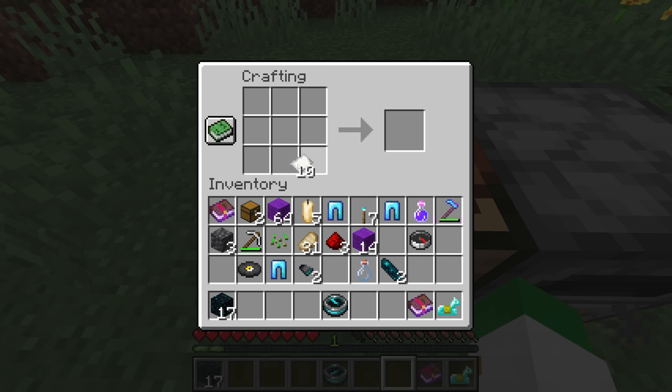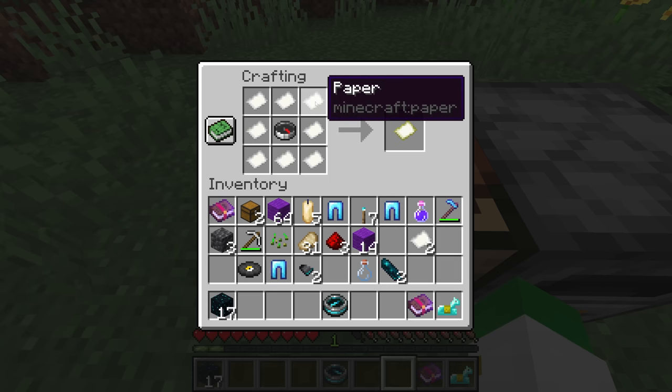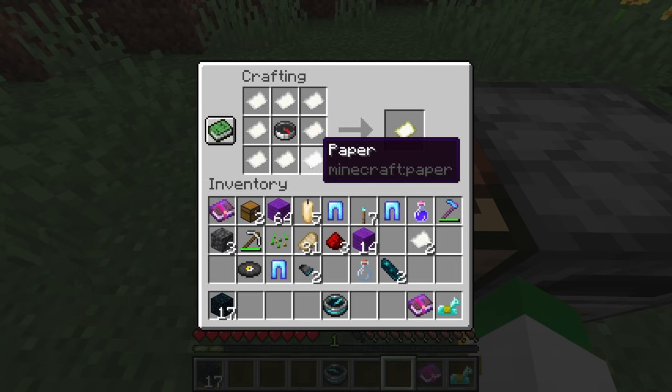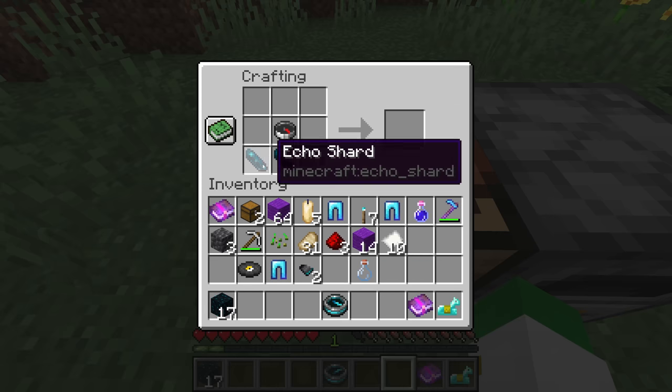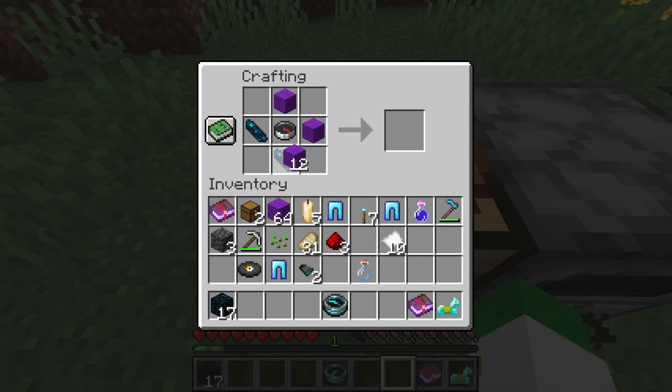The crafting recipe is the exact same as the map recipe, just with echo shards instead of paper — as if it were more like the compass recipe, we would just have echo shards on every side.